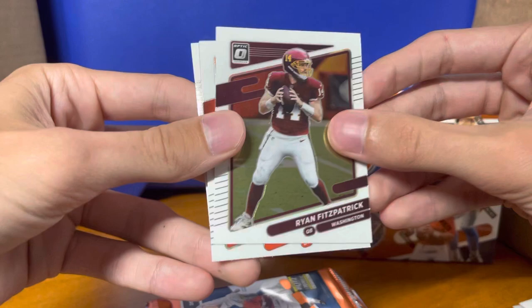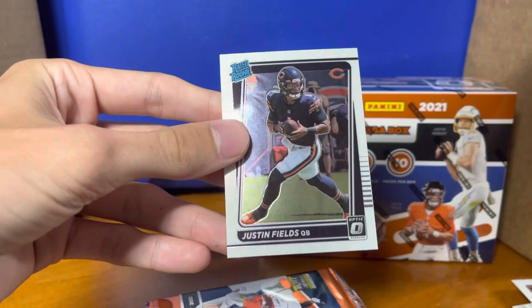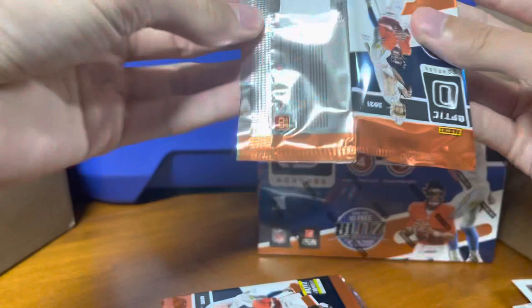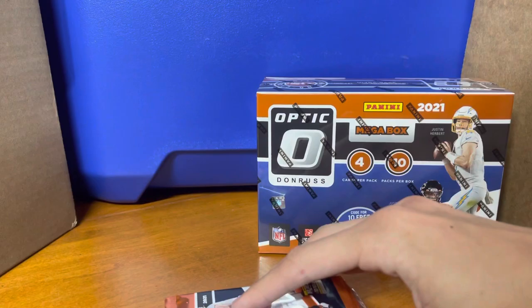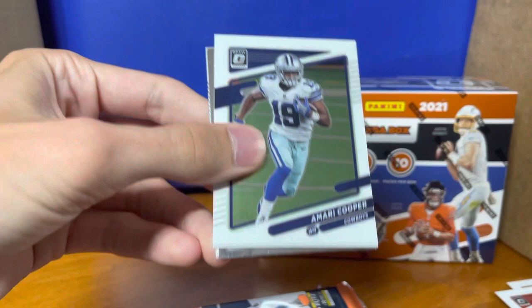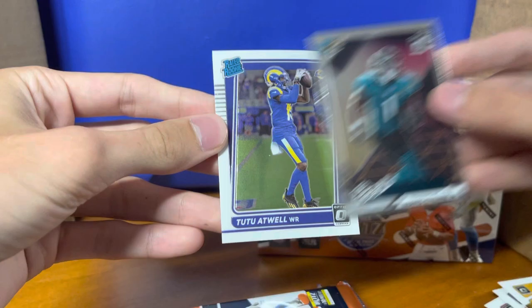Keenan Allen, DeForest Buckner, a bronze Felipe Franks — first time getting him I think — and Sam Ellinger, got a few of him. Ryan Fitzpatrick, Joe Burrow, Cole Beasley's our hollow, and a Justin Fields base. Miles Gaskin, George Kittle bronze, Marquez Stevenson, Quinn miners. Amari Cooper.